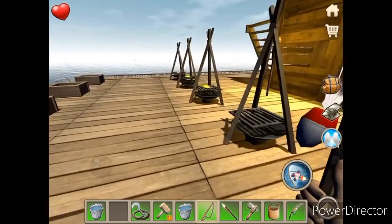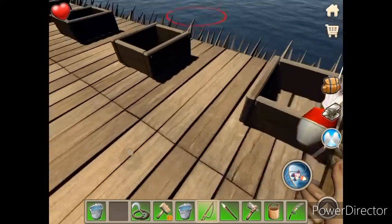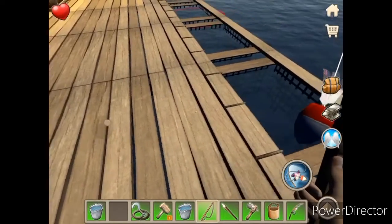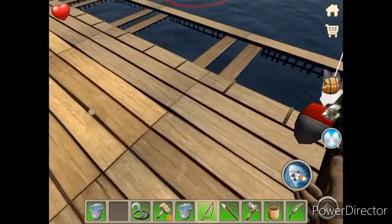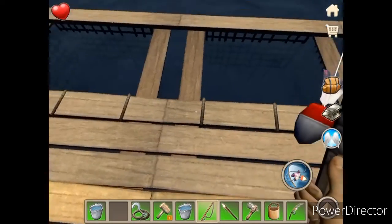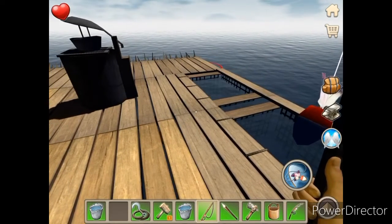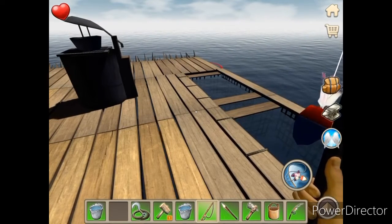Now that we know what we need to do to catch fish, let's quickly talk about collecting resources. These are things you will be able to unlock and they will allow you to collect the material you need to build items on your raft. These are extremely helpful and I would definitely recommend using this feature once you unlock it — it's like free resources, you can multitask and it'll collect for you without you having to put effort into it.